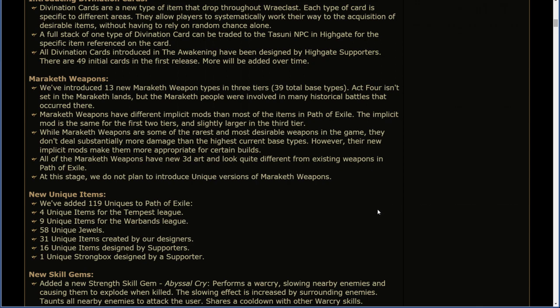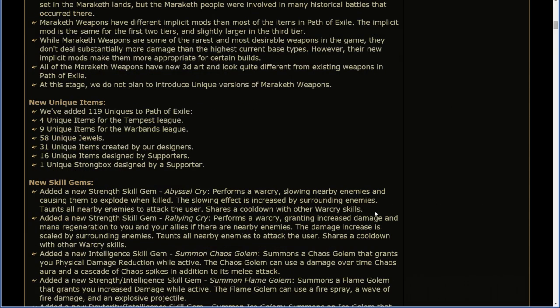New unique items. We've added 119 uniques to Path of Exile: 4 unique items for the Tempest League, 9 unique items for the Warband League, 58 unique jewels, 31 unique items created by our designers, 16 unique items created by supporters, and 1 unique strongbox designed by a supporter.